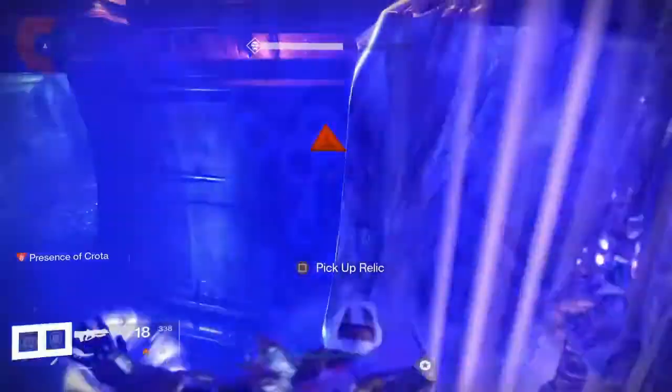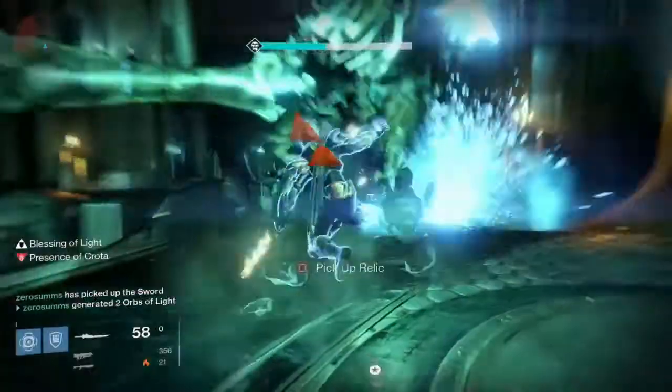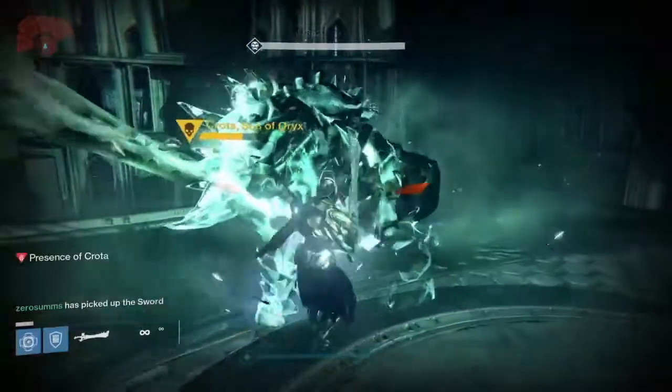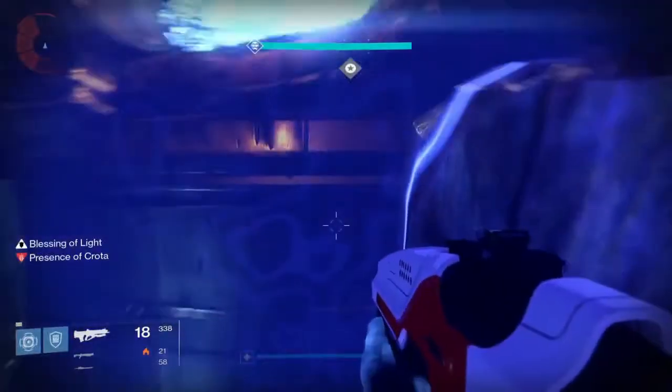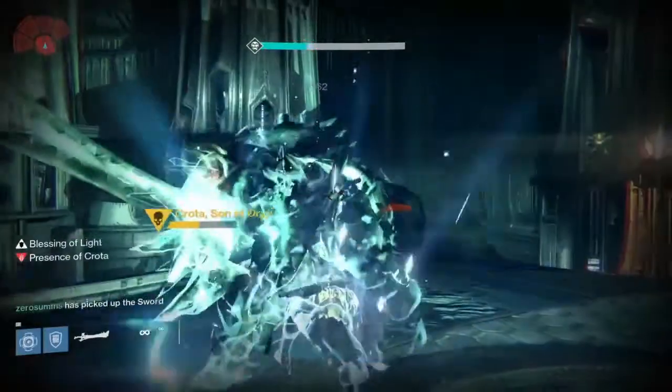Throw the shield up. Crota has a weird thing where if you jump high at him like that, he won't swing at you. So I drop the sword, hit him with Ray Slider, pick the sword back up, and give him two whacks. He only needs six. And then go back.